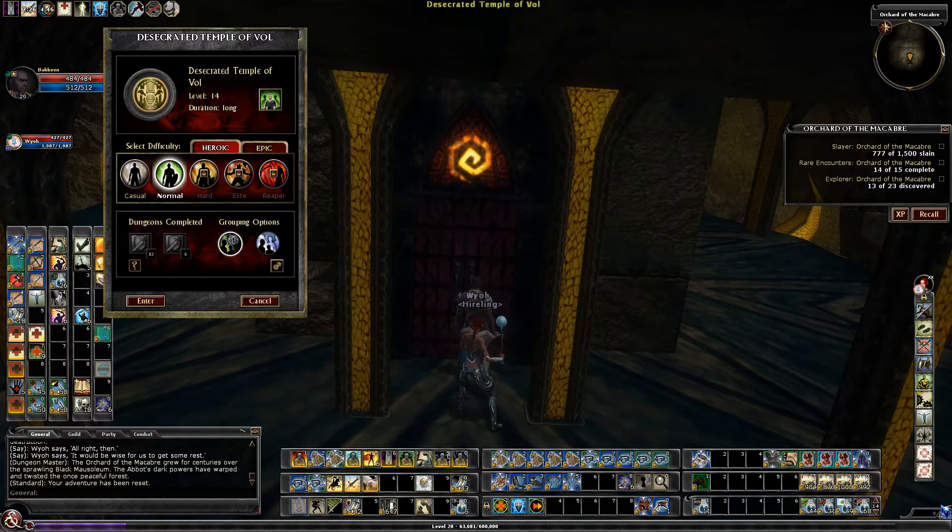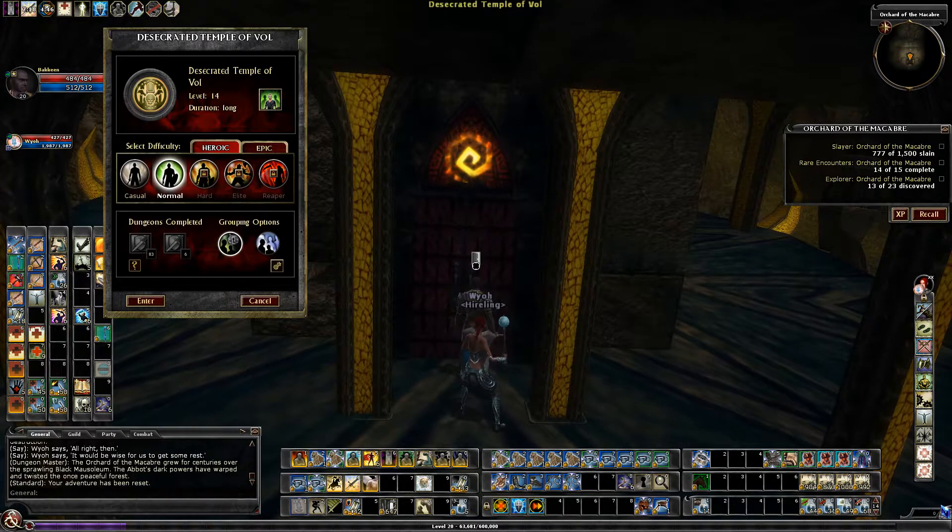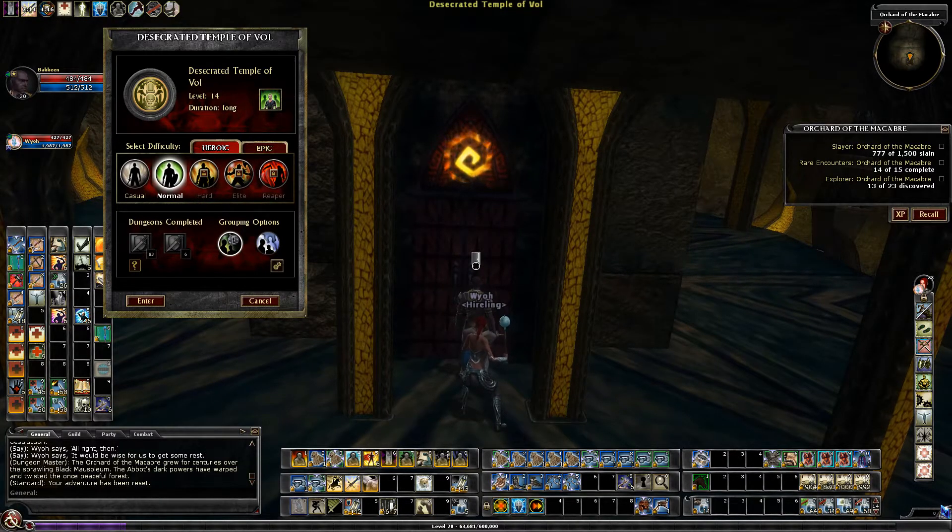This is the Desecrated Temple of Al on normal and hard. When you enter the wilderness for this quest, you'll want to make sure you're on the heroic version, because the epic version is level 29 and the enemies have a lot of hit points. I'd recommend going into the heroic wilderness to run this heroic quest.